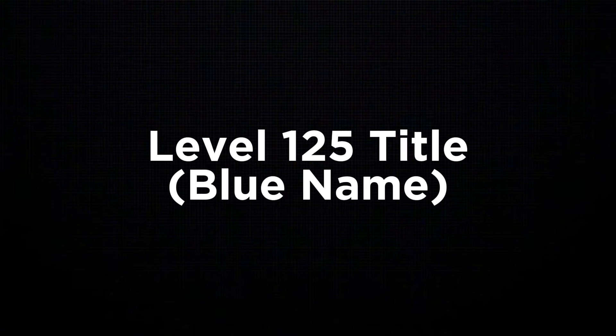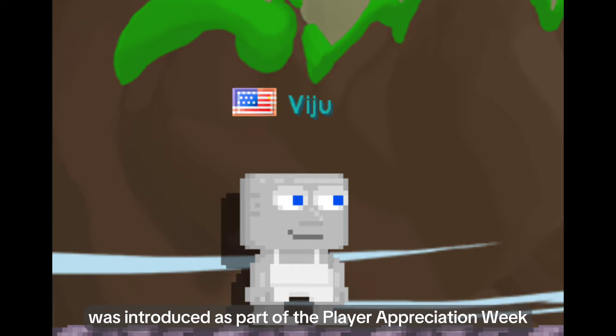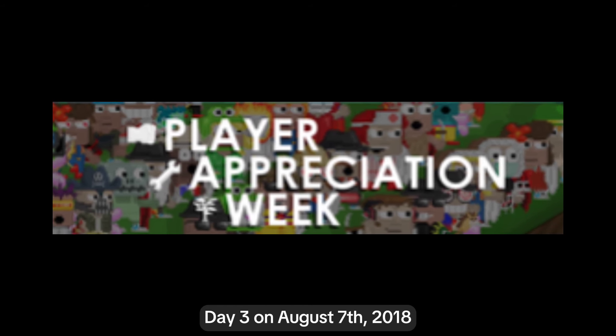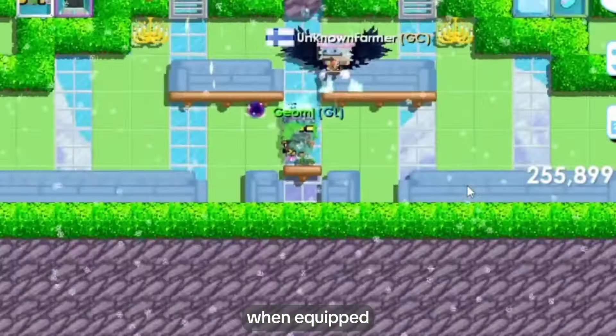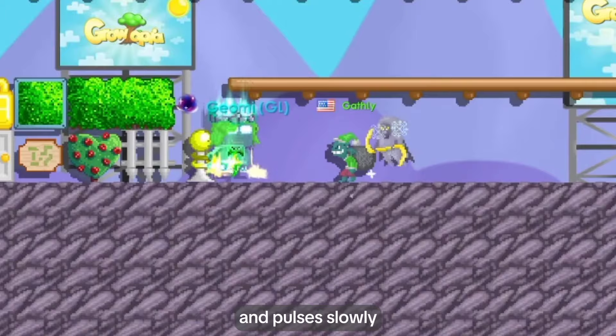Level 125 Title. The Level 125 Title was introduced as part of the Player Appreciation Weekday 3 on August 7, 2018. To obtain, the player needs to reach Level 125. When equipped, it changes the player name's color to transparent blue and pulses slowly.